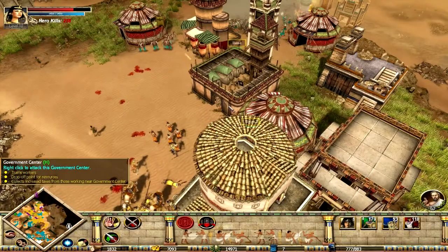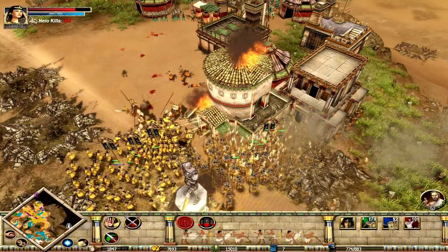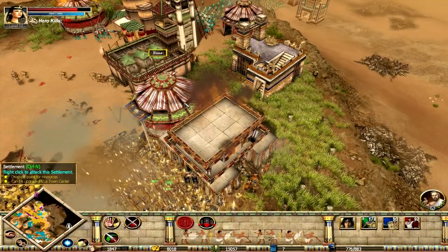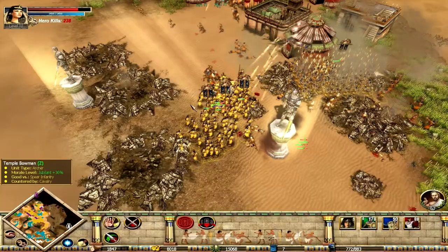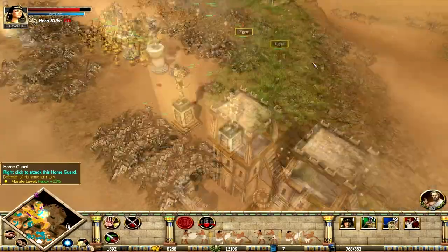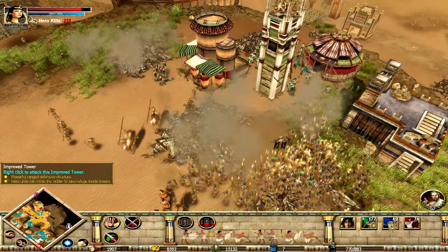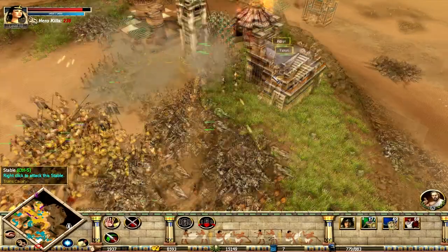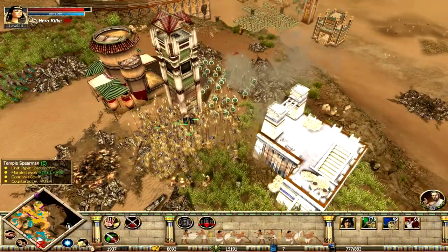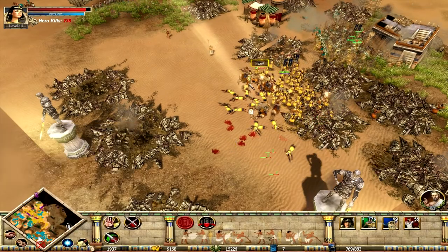Greeks — they're attacking? Yeah, I've lost my outpost. I'd love to help, but my whole army is here. That's fine — I'd rather lose that outpost than not kill these guys. I know we're under attack. I'm almost out of archers. Continue the assault. Cleopatra's the best archer — she's the only archer.